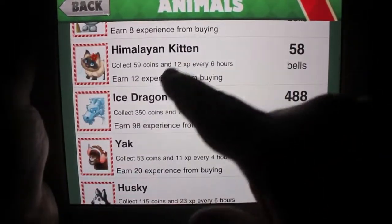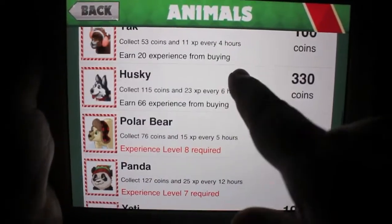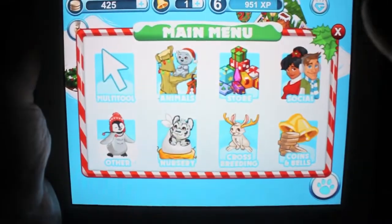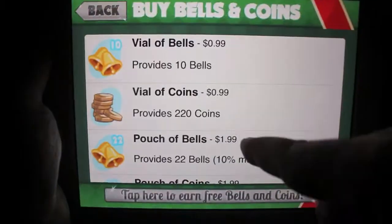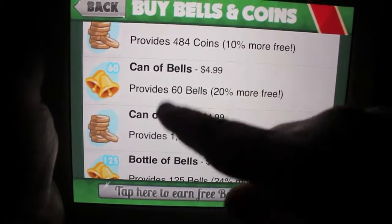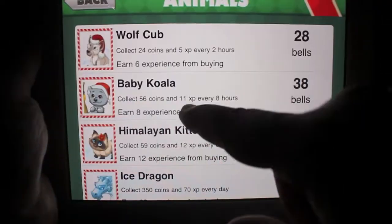You can make other animals and add them on here too. Some animals cost bells, some of them cost coins. Bells are what the in-app purchases are. I have one bell, so to get more bells I have to buy these. I can't just say hey, I want that animal. It's pretty cool — like I really want this panda. Panda has 78 bells.